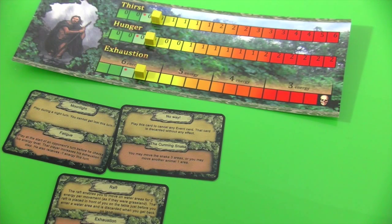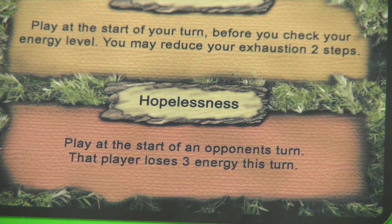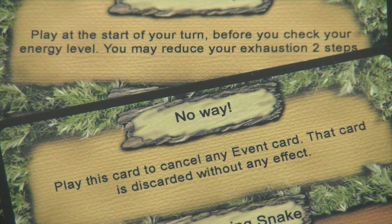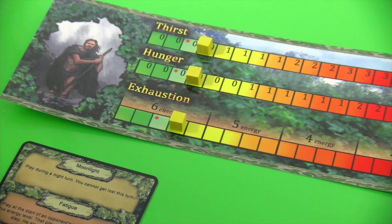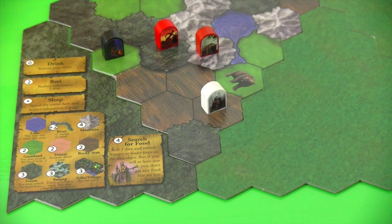Then it's the white player's turn again. Before he does anything, the black player will play a card against him — 'Hopelessness': play at the start of an opponent's turn, that player loses three energy this turn. This would be really bad news because he would have to stay relatively close to the bear. But as the white player is lucky he plays his 'No Way' card — play this card to cancel any event card, that card is discarded without any effect. Unfortunately the black player doesn't have an additional 'No Way' card to cancel it, so both cards are just discarded. This means the white player still has his full six energy points, which is enough to move him out of the forest. He moves two energy points here, two energy points there, and now he would be allowed to flip over an additional landscape tile.